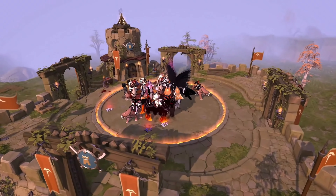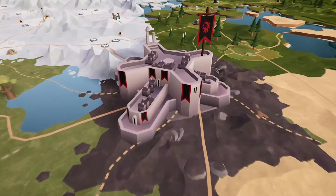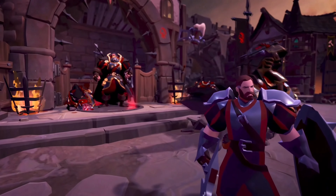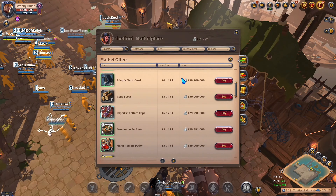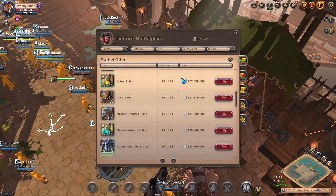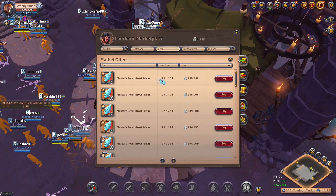Moving over to the fourth money making method, which is the black market slash flipping items for easy and fast money. The marketplace, also known as the auction house, is the place where you can buy and sell items, which is the main part of the Albion Online economy. While players can trade anywhere in the world, the majority of trading happens through the marketplace. Buying and selling is easy — you have two options: you can either fulfill an existing purchasing order, or you can create your own order. Even if an item has active buy or sell orders, you may want to create your own in order to make or save more money.